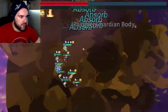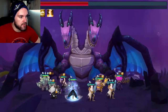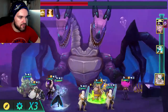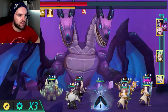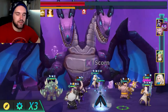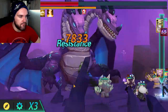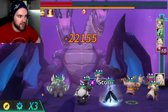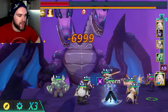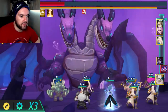All these absorbs popping up are coming from the Golem. All these shields on everybody are coming from the Golem. Whenever the Golem is actually hit, he throws a shield equivalent to a certain percentage of his HP on the entire team. So if you're able to keep his passive activated and keep that disabled passive off of him, he'll be able to throw shields on everyone constantly.